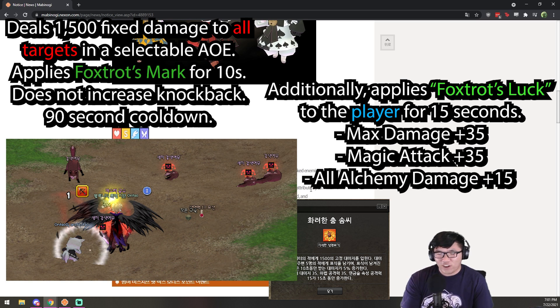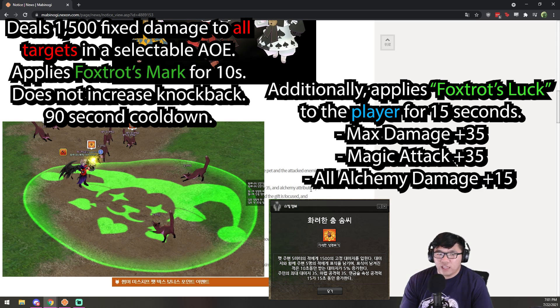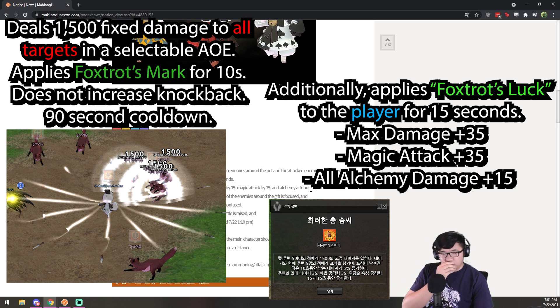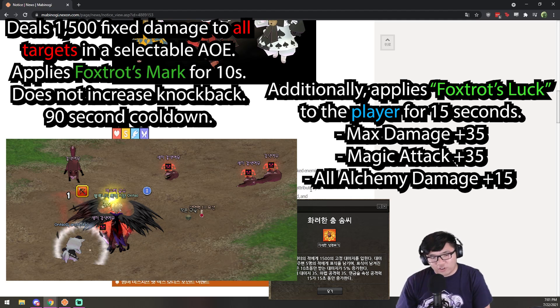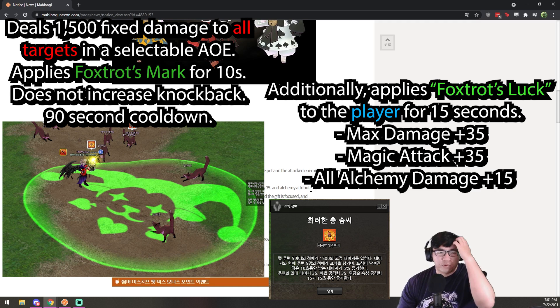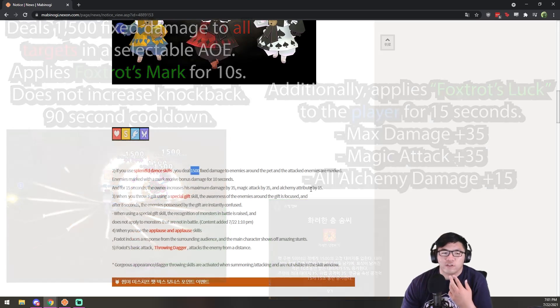That is a giant change compared to the whale debuff, because one of the reasons why I don't like the whale debuff is that it knocks back enemies — which isn't practical unless you're fighting a boss. So if you have this pet, you can just summon it or use Splendid Dance and it won't knock enemies. If you're using Flame Burst, Final Hit, or even Splendid Slasher, Splendid Dance is a lot more useful and will have more consistent usage for its debuff.